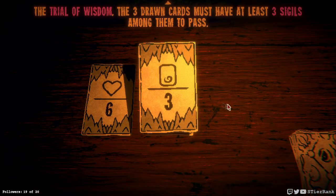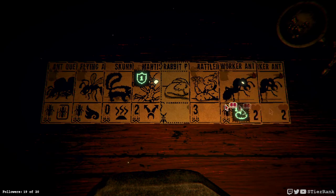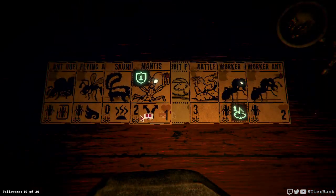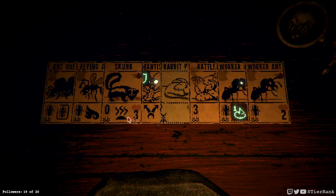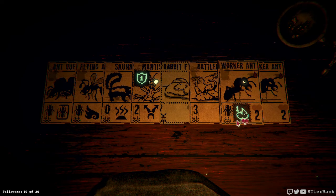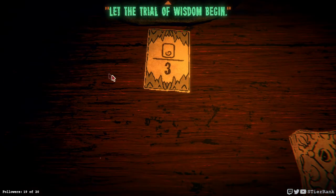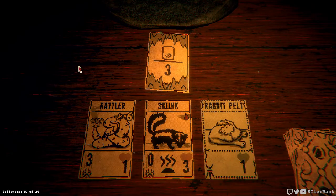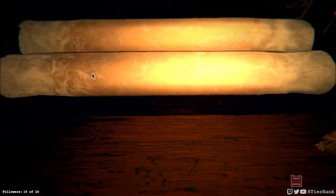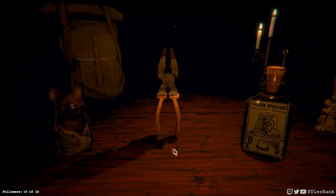Six health, four of might, and three sigils. Three sigils sounds just kinda decent. Four of might sounds a little bit harder. Six health - I really don't know about that one. We'll just go with sigils and see what happens. I assume you could have as many as you want as long as you keep combining them, but there could be an upper limit - I'm just not aware of it yet.